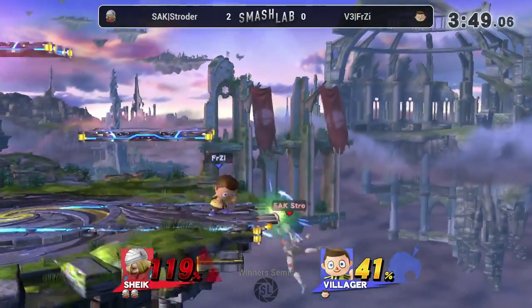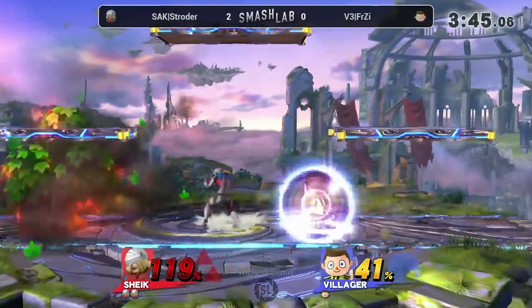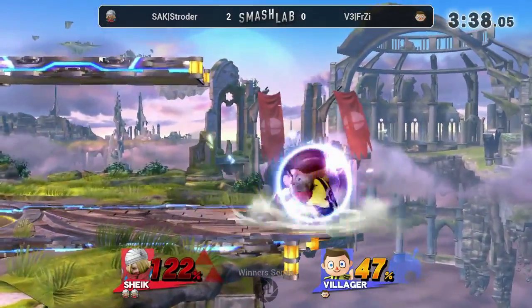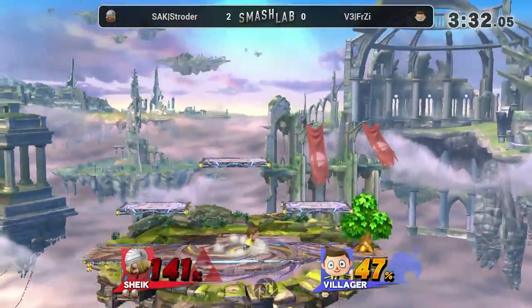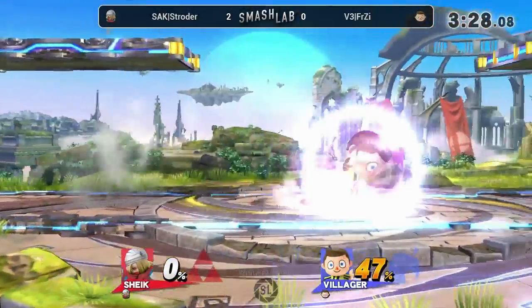Gets him with the slingshot. He's got an advantage here. He's waiting. He lets Schroeder get back on the stage for free pretty much. Schroeder's behind him again. Trying to plant that tree — not working. Oh, that was a shovel. Very nice. Gets him with a short hop nair. Plants the tree. Gets the up smash triple — turn up. No two-stock for you, Schroeder.